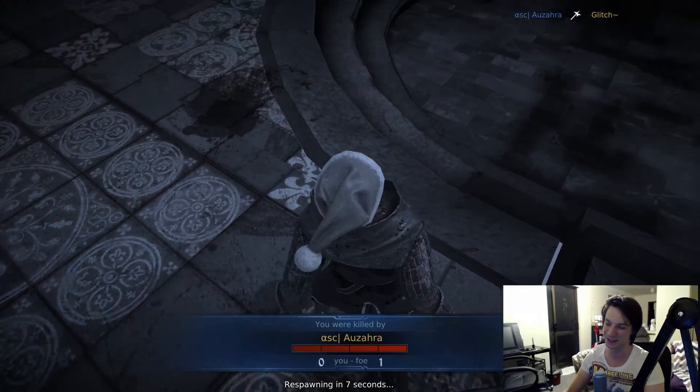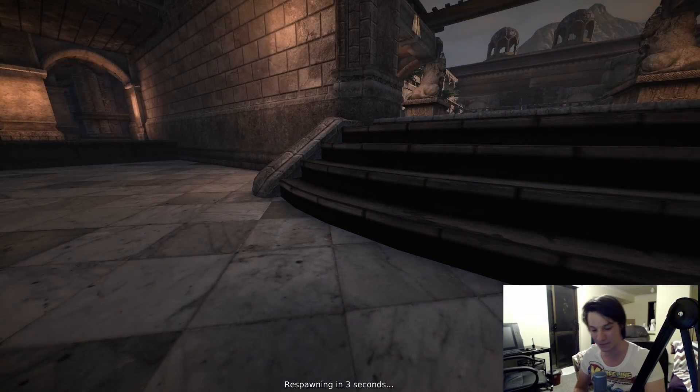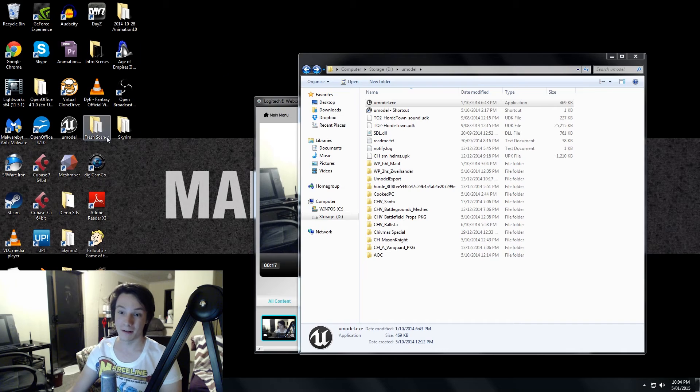Even the death animation is built into the game, and we can use this to pose our character for printing. So you need the three main programs: Umodel to rip the files from the game, Milkshape to pose and use the animations and convert to an OBJ, which we can use in Meshmixer to fix up the mesh for 3D printing. And you'll probably need the NetFab Cloud Service to finally repair the mesh for printing.